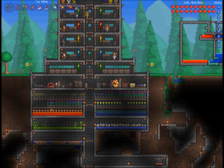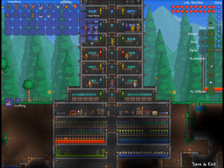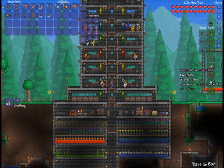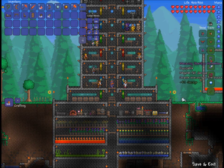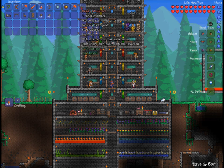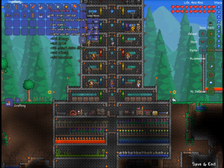Some of the items I'm using now are actually pretty cool. This thing with the red top is a tinkering table, which I got from the little goblin dude. What you can do is you can actually combine some of your accessories. So I've got an obsidian horseshoe, which is an obsidian skull with a lucky horseshoe. I've got spectre boots, which are my Hermes boots and the rocket boots all in one. I've got a cloud in a balloon, which is a cloud in a bottle and the lucky balloon, and I've got my feral claws. They've all been reforged with this guy up here, which gives them these extra bonuses.